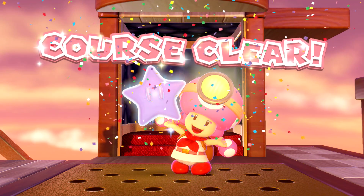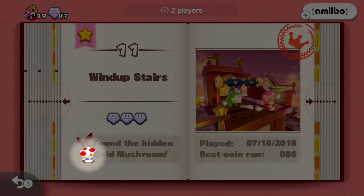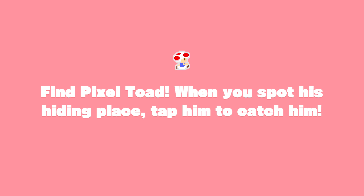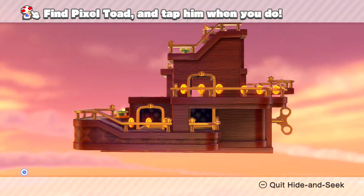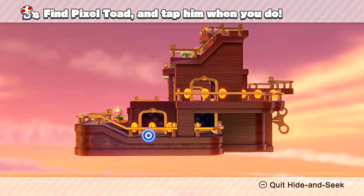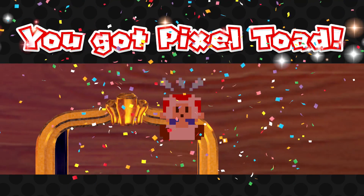That means we can move on over to the Pixel Toad action. This should turn out pretty well — it's such a small level, you would think I'd be able to find it without even having to move. There's not really too much in this level you can actually activate. I would just want to look through and behind some obvious stuff. Oh, there he is — found him already. Look at how easy that was. You need a very specific camera angle, but we got him. You got Pixel Toad!